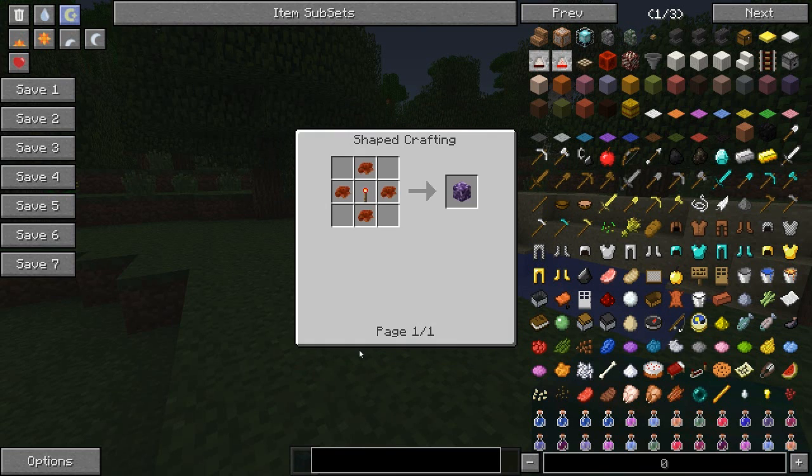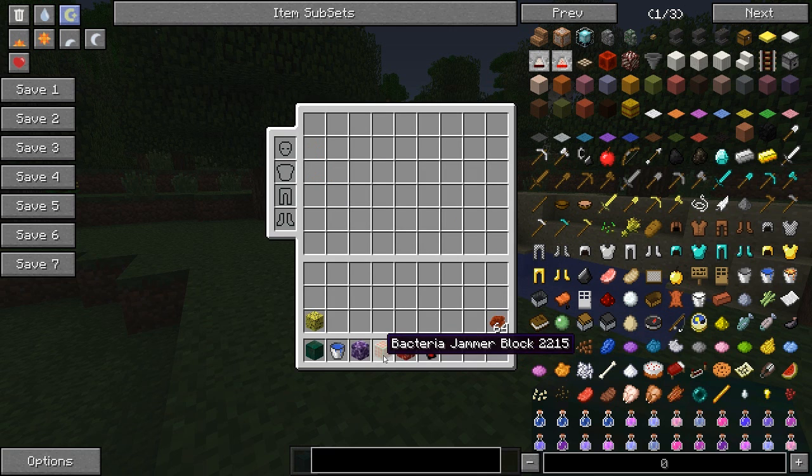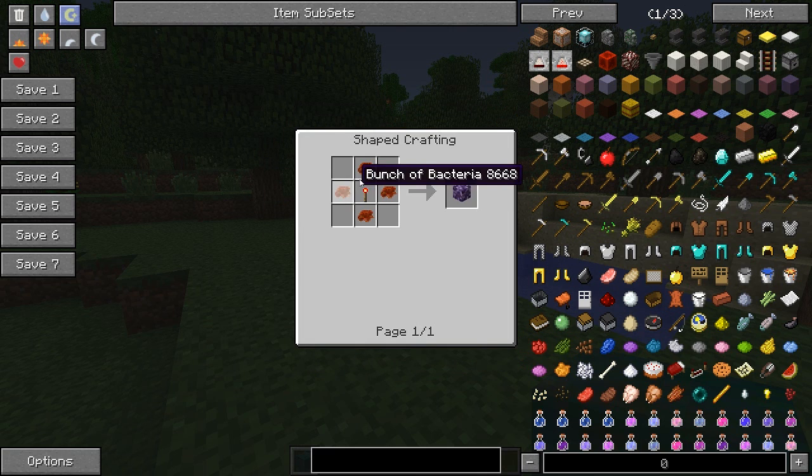Now the bacterium colony is this thing here. What we're going to need for this is a bunch of bacteria and we're going to need a redstone torch. The redstone torch is created with a bit of redstone and a stick — that's the default recipe for that. We're going to need to put these like that.